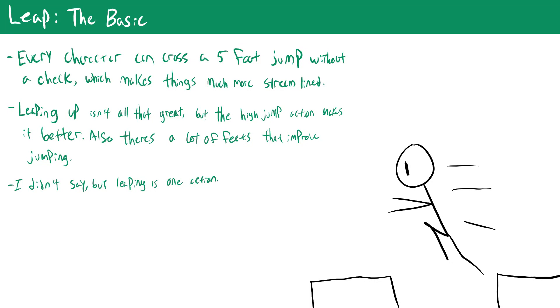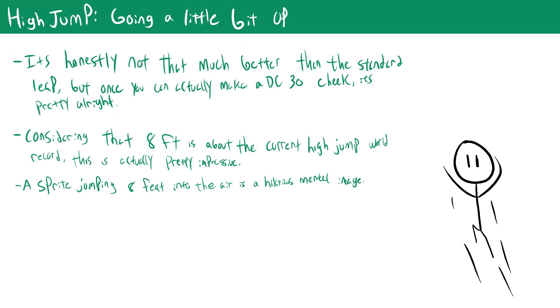To explain the high jump action I first need to explain leap. The basic leap action requires no checks and lets you make a short calculated jump in one action. You can leap horizontally 10 feet if your speed is at least 15 feet, or 15 feet if your speed is 30 feet. If you leap vertically you go 3 feet up and 5 feet over. This is the basic action so it gets better with feat investment and with the high jump.